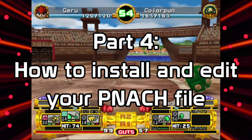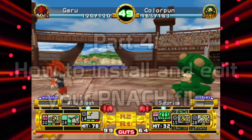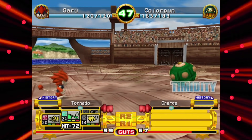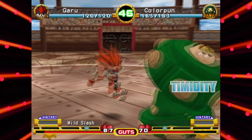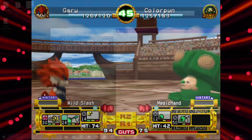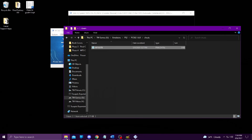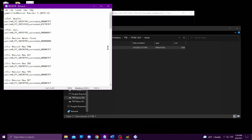Remember that patch files must have specific names. If you're skipping around the video, please see the previous section, 'What is a CRC,' to name your file correctly. Place your correctly named patch file in the cheats directory once you have it downloaded. You can open a patch file in a simple text editor, such as Notepad or WordPad — I'll be using Notepad here.